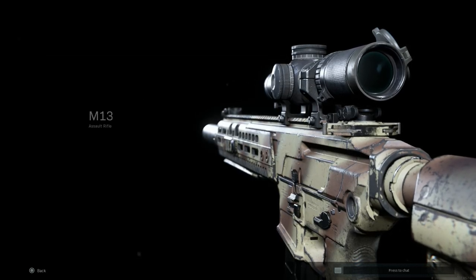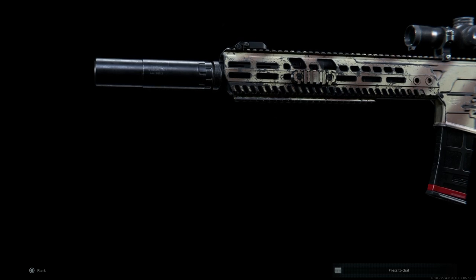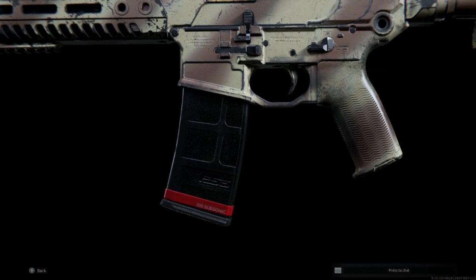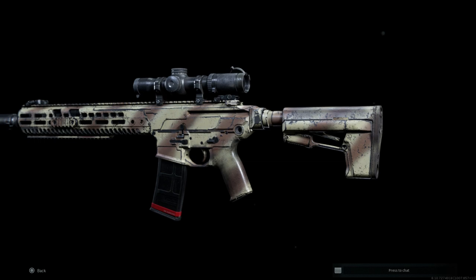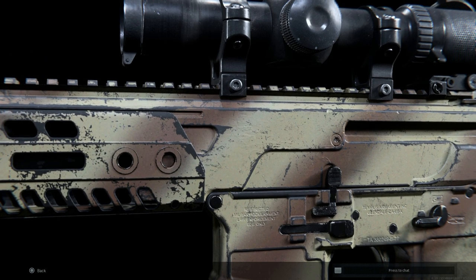Hey guys, welcome to Gaming Back, bringing another video for our Weapon Convergence Series. Today we're going to cover the SIG MCX-MR, or the Midrange, which was SIG Sauer's entry into the United States Army's CSAS — the Compact Semi-Automatic Sniper System Program. This was actually an unsuccessful entry, and we can replicate the rifle pretty well, then see how it handles in-game and whether or not it's a viable option.